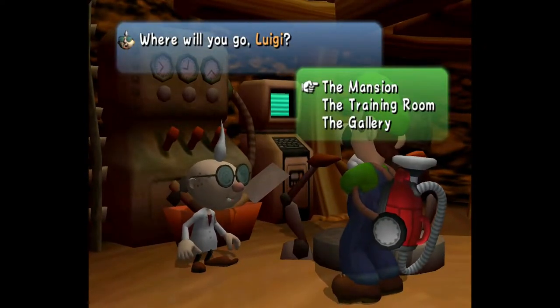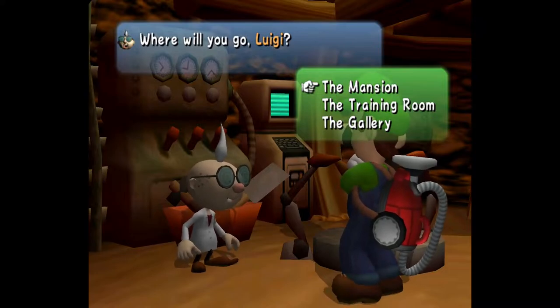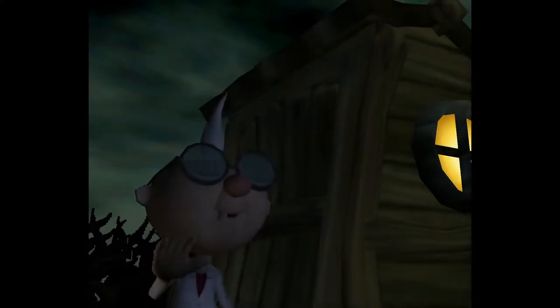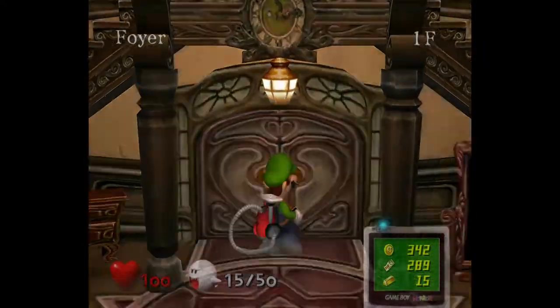Hello guys and welcome to TGN The Game Nerd, the show where I talk about Warwick Games. Today we're going to be playing Luigi's Mansion — I almost said Sonic Adventure. Last episode we went ahead and finished up Area 2, so we're already halfway through this game in terms of area numbers. In this episode we're going to go ahead and continue on to Area 3.